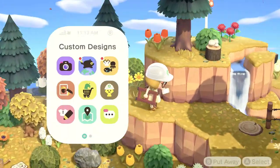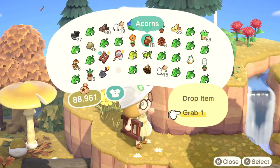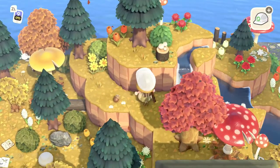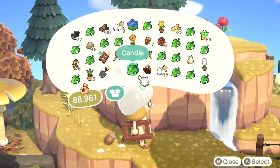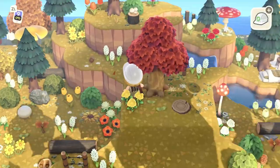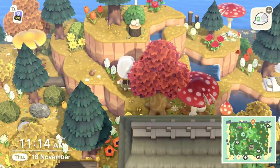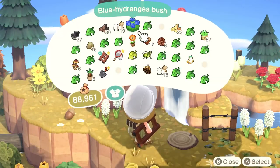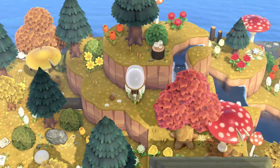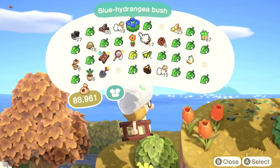Now I'm continuing the design onto the cliff as I always do, to transition the areas over nicely. I kind of love how that creates a rainbow effect — from white and yellow to orange and red. I'm not sure why, because I'm usually not the most colorful person, but I think it looks cute.